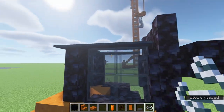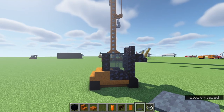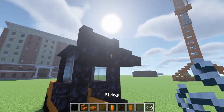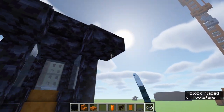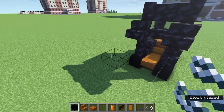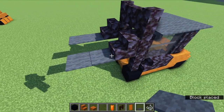Start with your two string in the middle, again one block below where the carpet is, so that we can place our carpet for the roof and have that be complete. Then place string underneath those two front stairs and extend it out by two on each side going forward so that we can place our gray carpet, just like this.